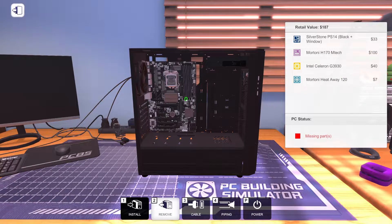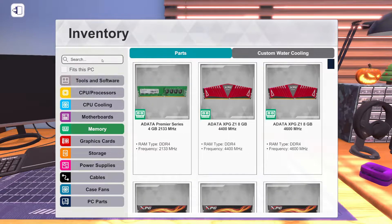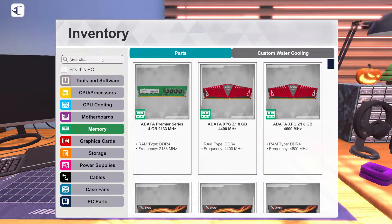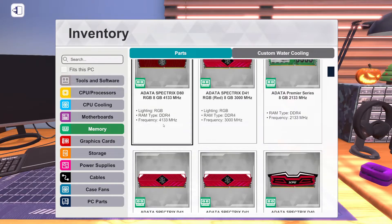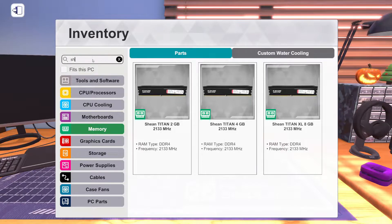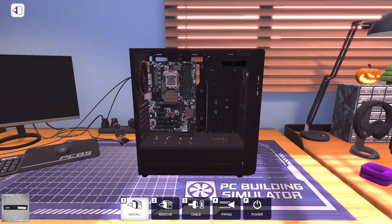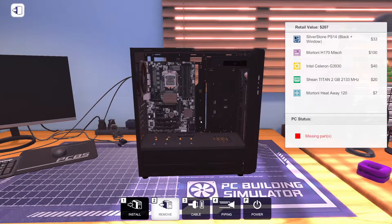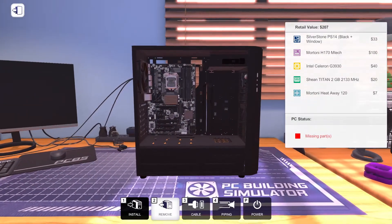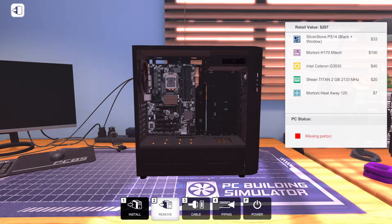Now we need some RAM. I think there's two different kinds we could go for that are the cheapest. We're going to go for two gigs — we'll go with this Shein Titan stick because it's black. There's another one that's green but I never use it. I never use it in builds because who uses two gigs of RAM? Maybe when you first start off career mode. But we're going to go with this one stick of two gigs of RAM. Please don't build this PC in real life — this thing is going to be utter trash. You'll be lucky if you can surf the internet with it.